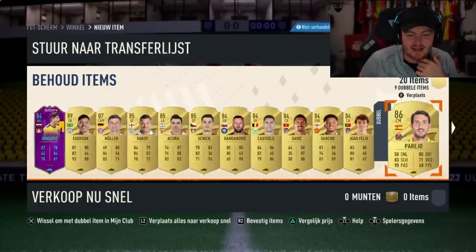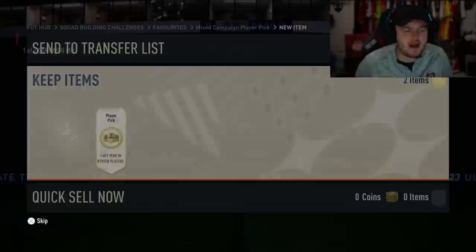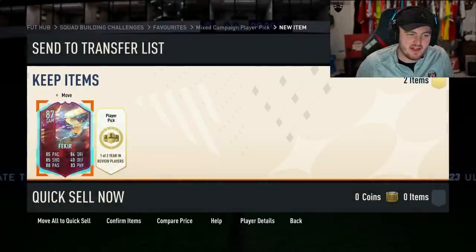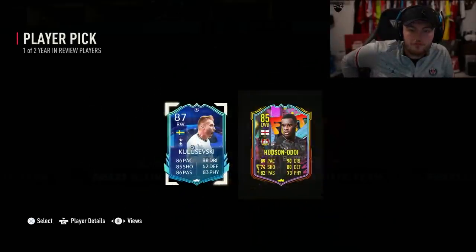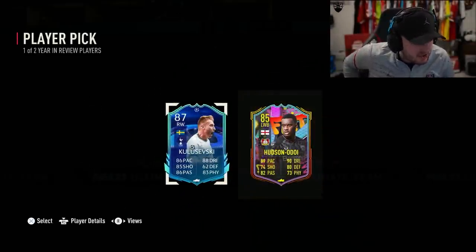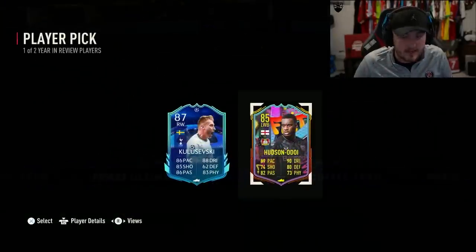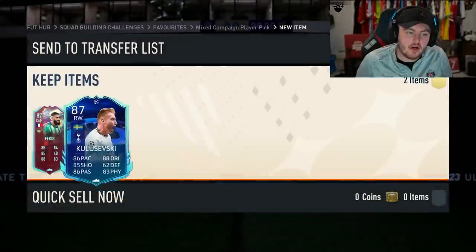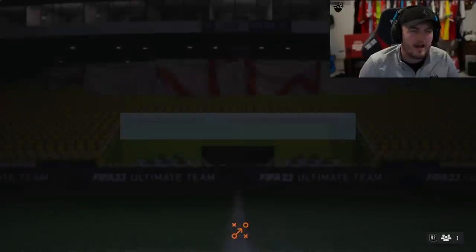At least Campy is there to soften the blow - but not at all, that is so bad. I feel terrible for Dan. That is a massive L. Now we've got my campaign bag player pick and my year-in-review player pick. Let's open the campaign bag first. Rule Breakers - I'll take it, whatever. Next one - Kulusevski's not bad. I'm very tempted by Hudson-Odoi - genuinely the best left back on the game. But I don't think I'll fit him in the team, so I'll take Kulusevski.